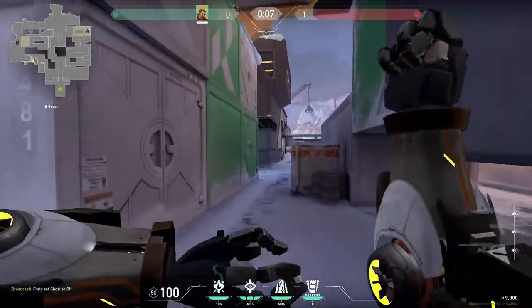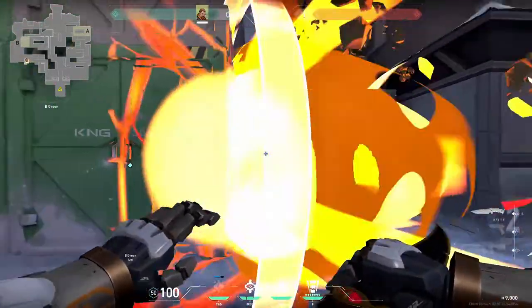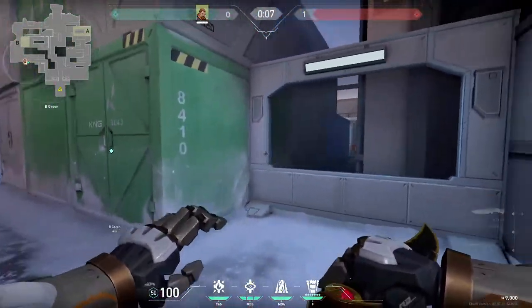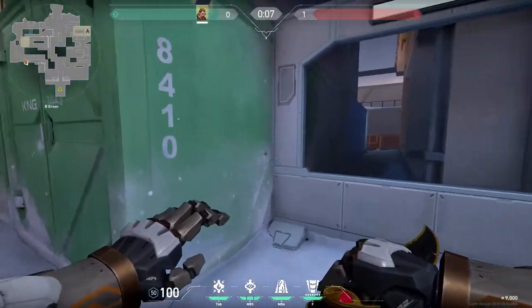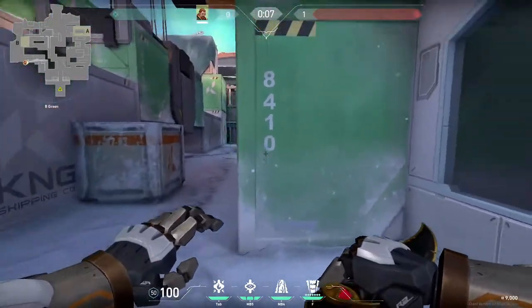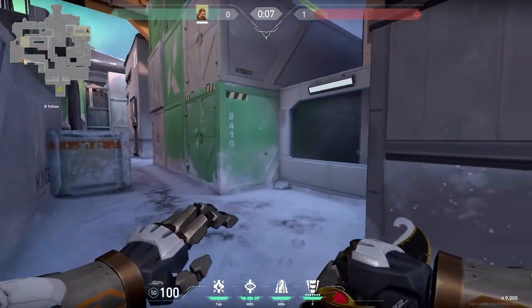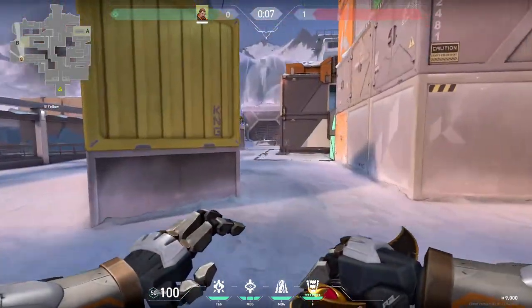On B-side when you attack, you might want to do this or just kick it — but it can be really annoying if there is a player with a Shorty, Bucky, or Judge, because he can get a free kill on you. But if you do this aftershock, you pretty much deny his ability to do that.